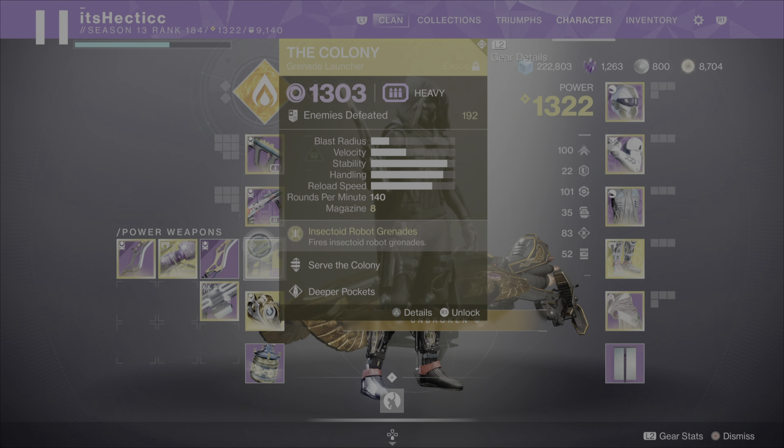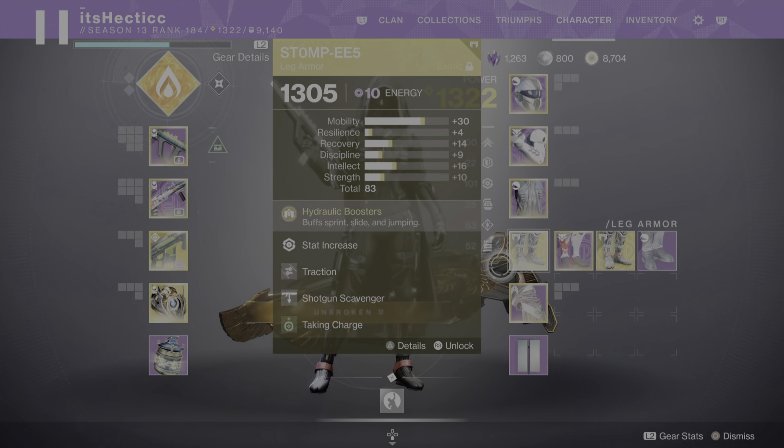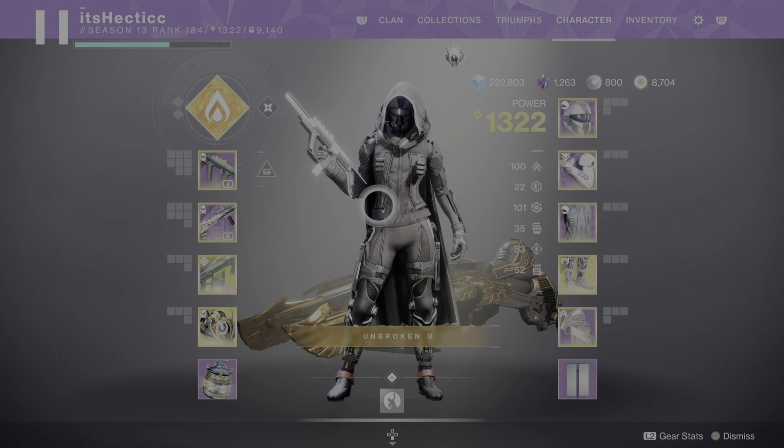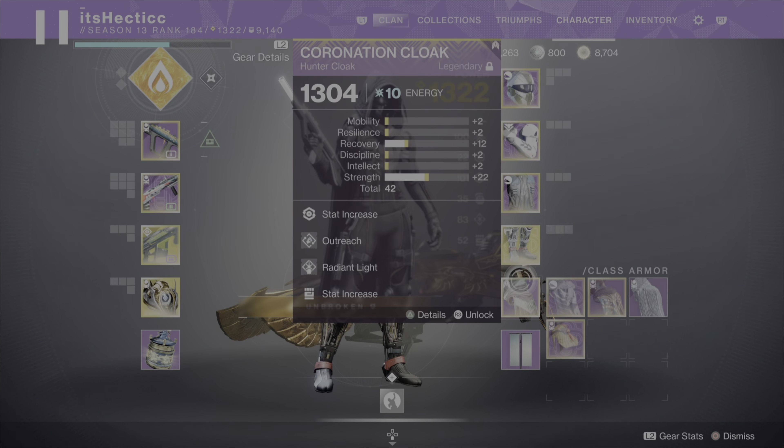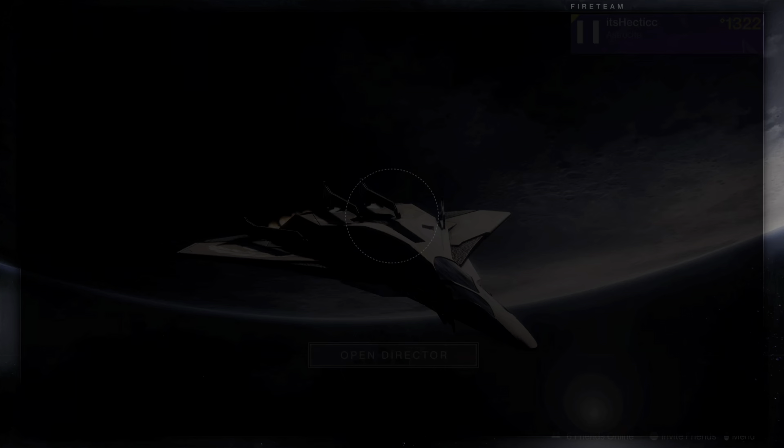For mods I have Shotgun Scavenger and Taking Charge — these are important because you can get Charged with Light and deal more damage. If you have these, definitely put them on; it makes farming much faster. I also have Stompees for movement. For my super I'm using bottom tree Golden Gun.